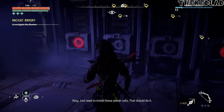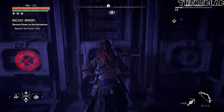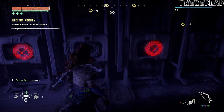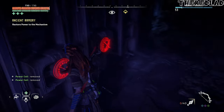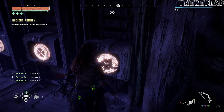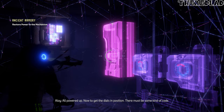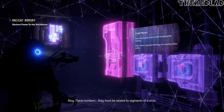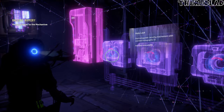Just need to install these power cells. That should do it. Only two more. Just one more. There we go — the last one. All powered up. These numbers, they must be related to segments of a circle. The last one.